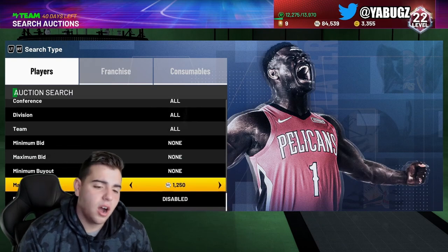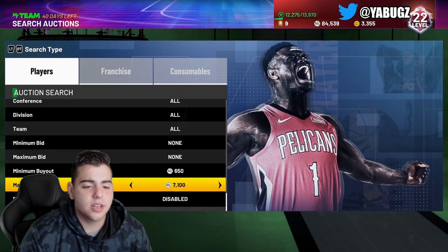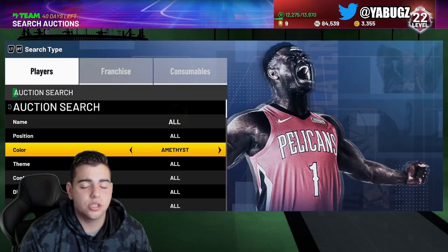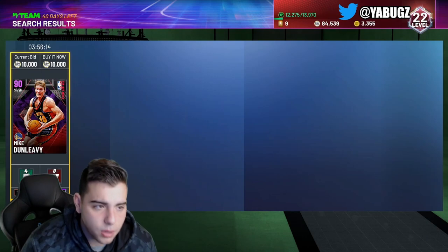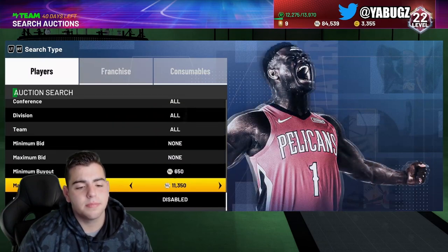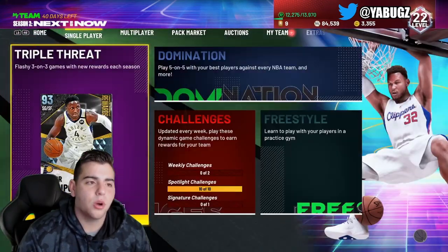Next filter we're going to go is Amethyst. This is an easy snipe filter for a bunch of ballers — it's going to make you quick MT. Amethyst right here is just going to be the cheapest Amethyst player. Whatever pops up is pretty much a buy. Amethysts are up in value a lot — if you guys invested, congratulations, you're going to make so much MT. 10,000 MT is the cheapest one. If you invested in Skola, Michael Cooper, Willis Reed, all those players — they are up a lot of MT.